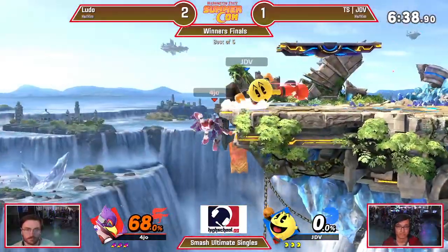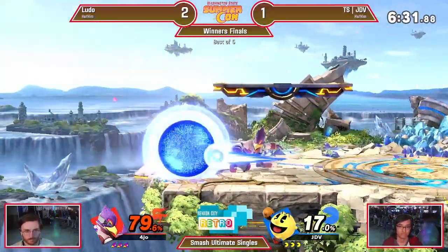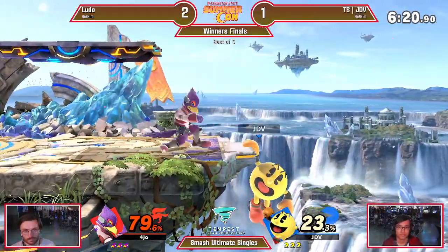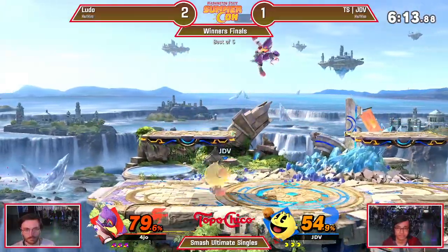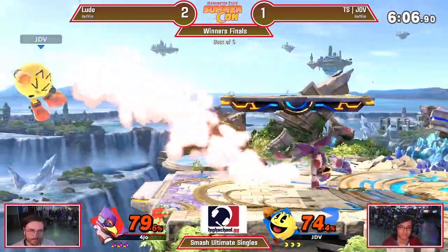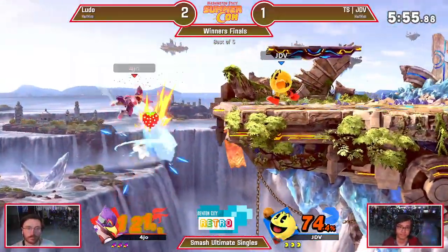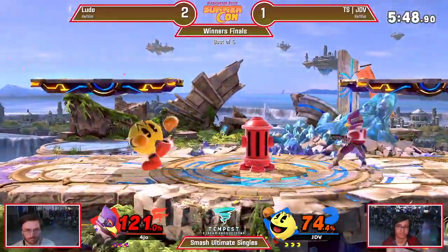Now every time I see that water I'm going to start getting scared. Already a great start for JDV here — has the advantage, lead trapped as well. Ludo trying to find his own break scenario. JDV took a long time on the ledge — you're at low percent, so you have a lot more invincibility than you normally would. Ludo doing such a good job of finding grabs — that's been a key factor in this set. He's converting those grabs into so much damage, getting a handle on JDV's shield habit, especially in mid-range scenarios. Getting a handle on those habits is so key to punishing your opponent.